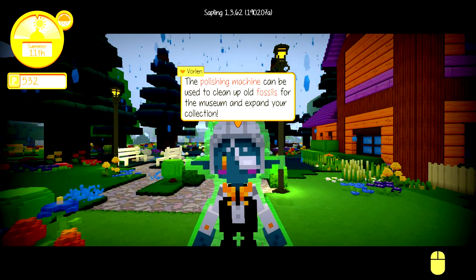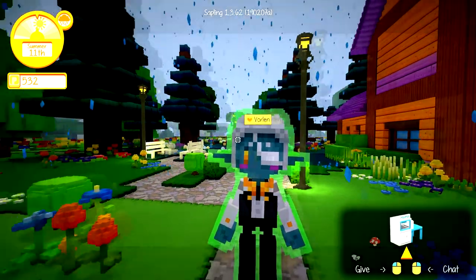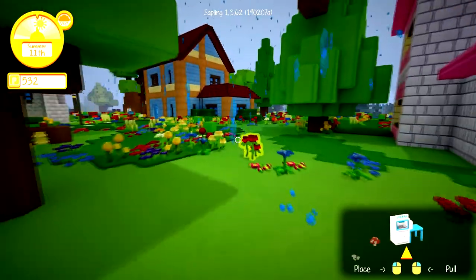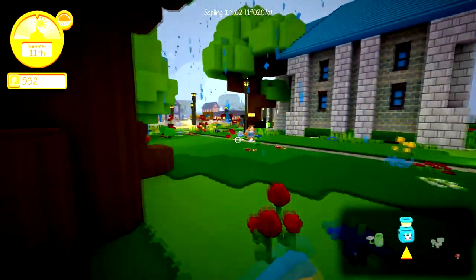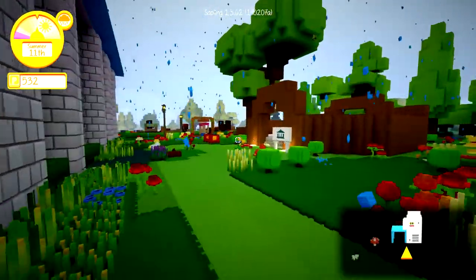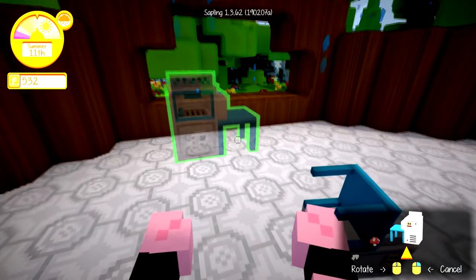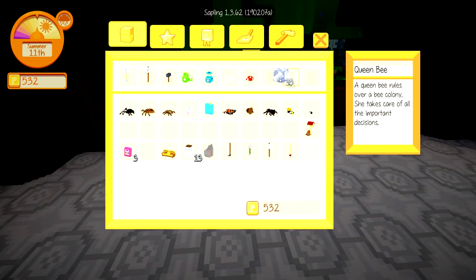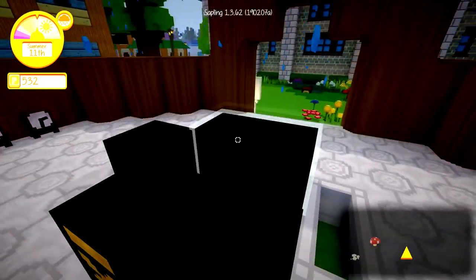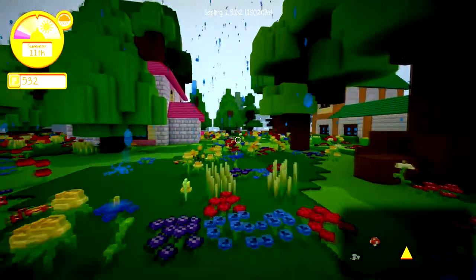We should be able to use this machine to essentially uncover the fossils. We have already done this — actually, the first time I did this, we kind of overloaded the museum. We had like 500 fossils because they were way more common. I think they kind of took it down a notch. Let's go ahead and place this guy on the back wall over here — oh my God, we got so many. We're just gonna put a few in and see what happens. I should only put 10 in at a time, but we're just gonna see what happens.